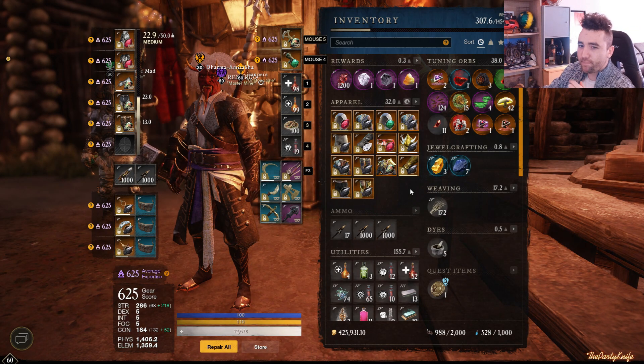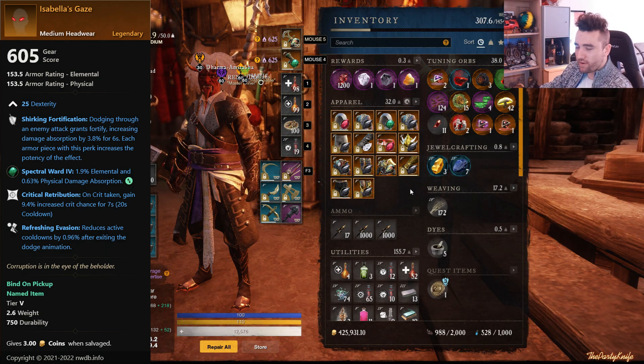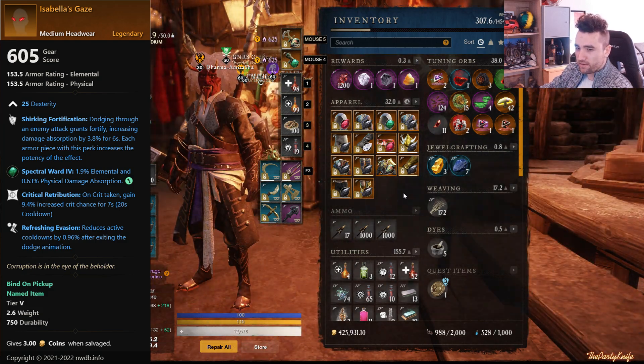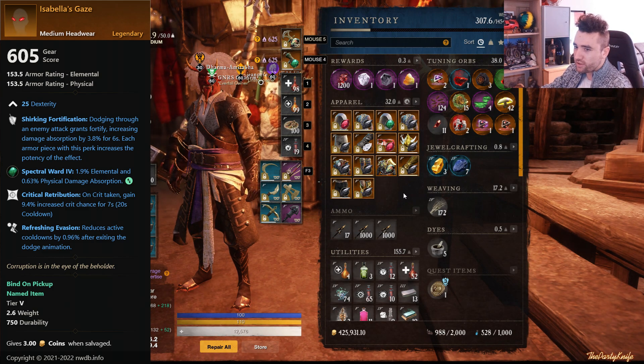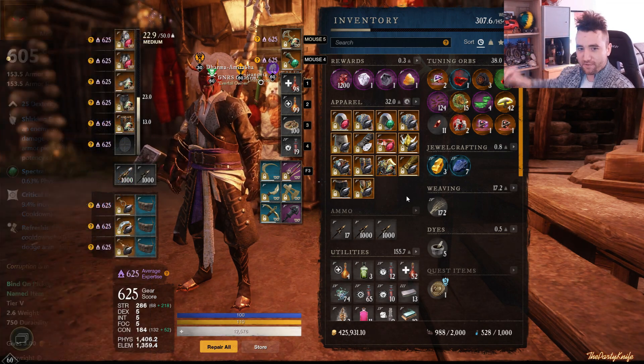Then we have Isabella's Gaze. As you can see on screen right now, it only drops from the final boss Isabella in Tempest, and only in Mutated 10 — in other words, it can only drop in M10. Shirking Fortification, Critical Retribution, Refreshing Evasion — amazing piece. Despite having done M10 Tempest like seven or eight times, it still has not dropped for me, unfortunately. Hopefully I shall be able to obtain it very, very soon.